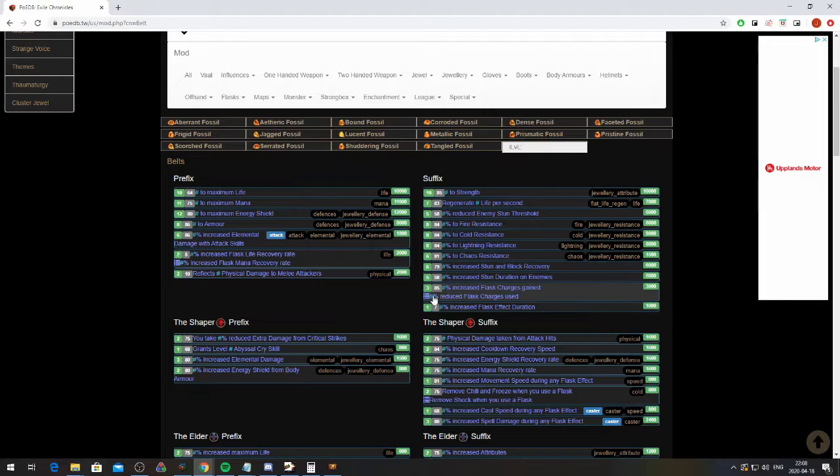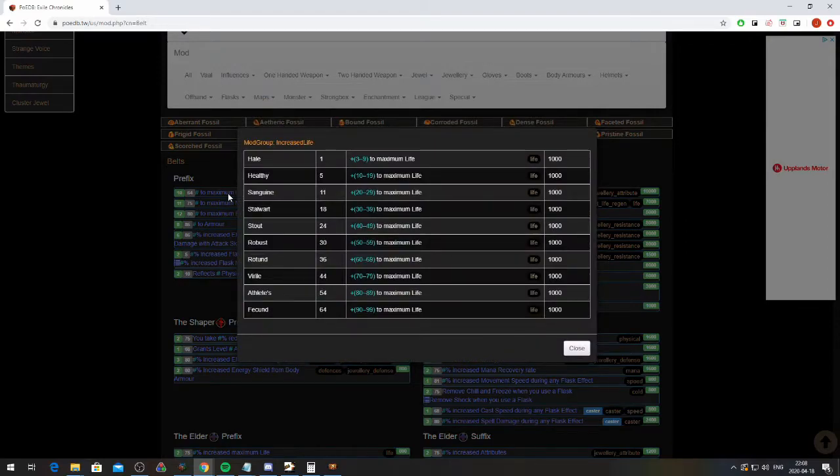Each affix also has different tiers. If we click on life, for example, we see that it has 10 different tiers, and we can also see which item level is required to hit each tier.